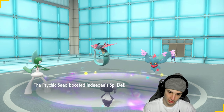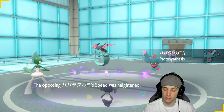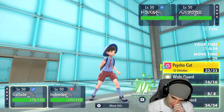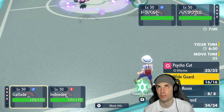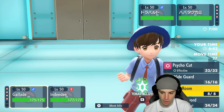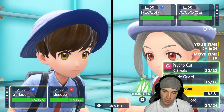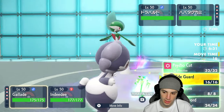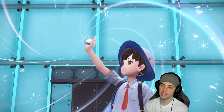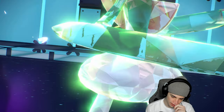Follow Me Trick Room is the call. We Terastallize Gallade just in case Dazzling Gleam flies — we're just not dealing with it. We'll be able to attack next turn and see how this plays out. The Fairy move is going to fly — maybe I should have gone for Wide Guard. He goes for Assurance, but okay. We get off Trick Room and we're ready to go.